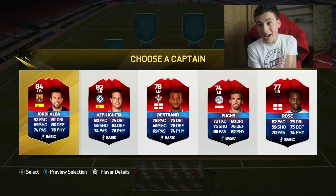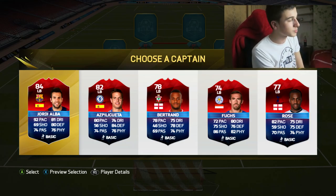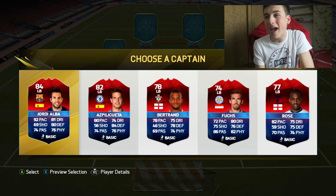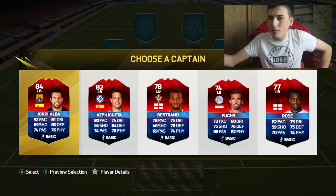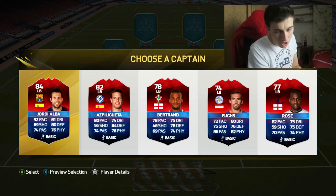The next position is left back. We have Jordi Alba, Azpilicueta, Bertrand, Christian Fuchs from Leicester, and Danny Rose from Spurs. Honestly, I can't say no to Jordi Alba. The rest aren't anywhere near as good as Jordi Alba, so Jordi Alba is going in as left back. We've done the whole defence and it's looking good — now we just need a solid midfield and a solid attack.